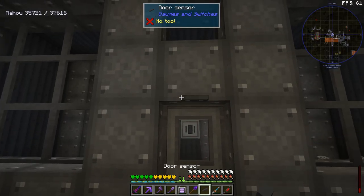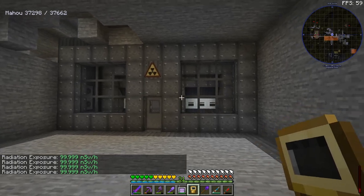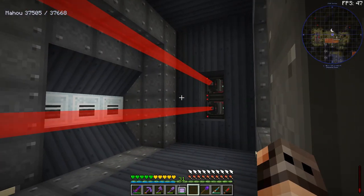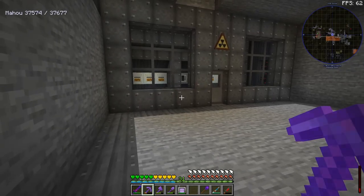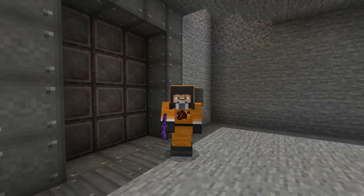It does look relatively safe, and lead should give us radiation protection. According to our instruments, we did manage to contain the radiation within this room. And just to make sure that nobody's going to touch it, we also have some lasers — they do quite a bit of damage. However, now that we're sure that our antimatter is safe, we need to make sure that whenever we enter this room, we're going to be equipped with a hazmat suit.